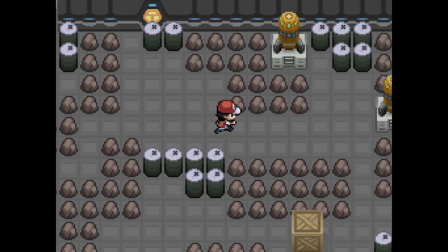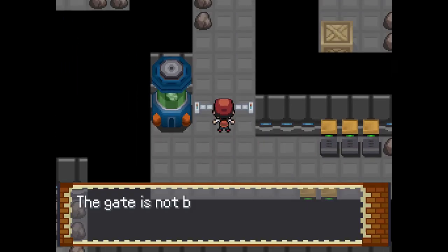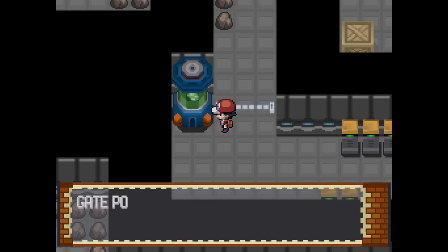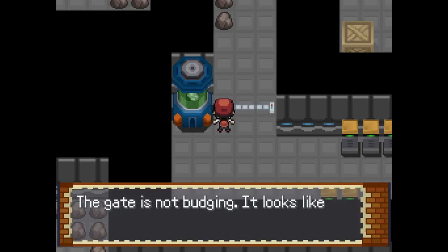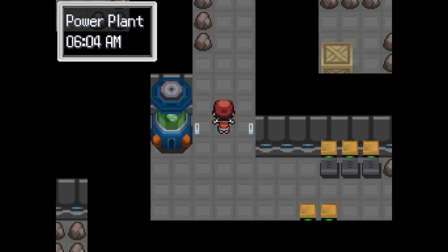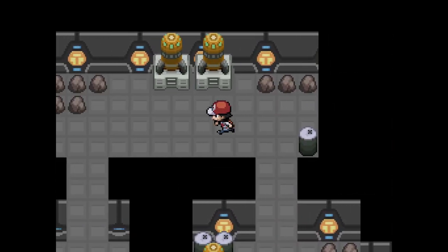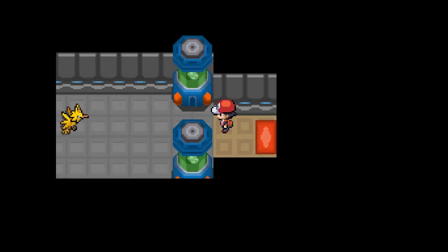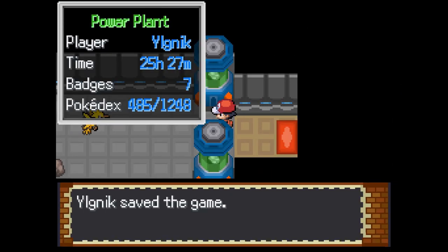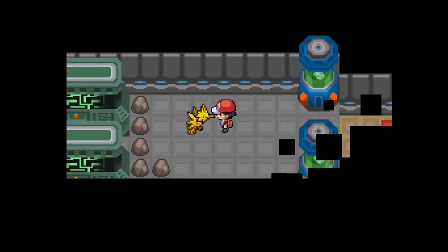I don't think I have an Electabuzz. I do have an Electabuzz apparently. No, you don't need to learn Slam. Oh lovely, another Cell Battery. Why are there so many Cell Battery items? Unless they're one time use, this seems like overkill. Alright, let's go through this maze of rocks - why are there so many rocks here? So how many Cell Batteries do I have left - three. I better not run into any more, right? Alright, so here's the thing - I have Zapdos already.